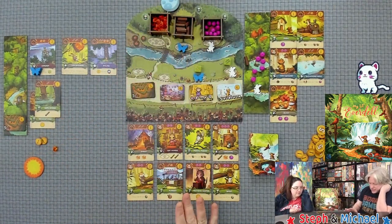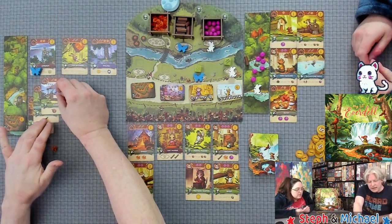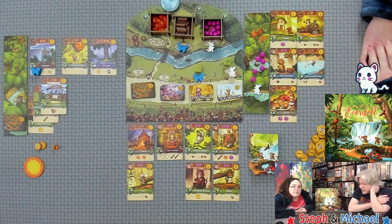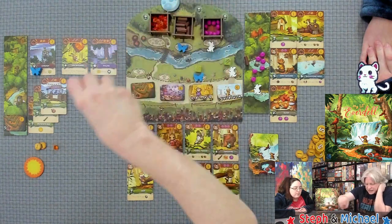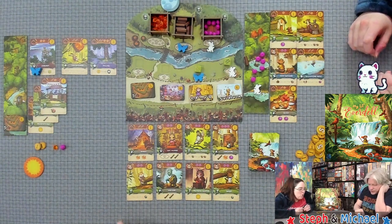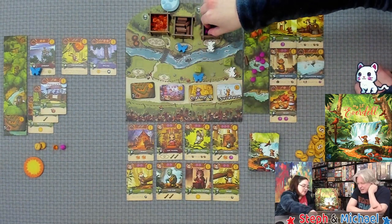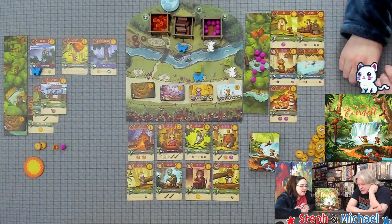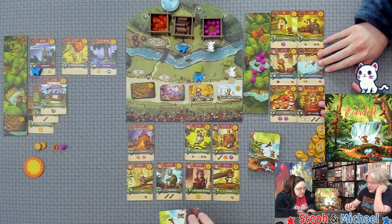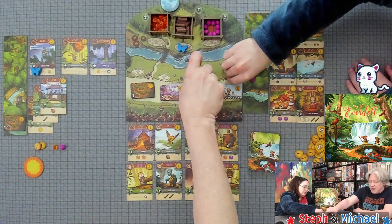I spend a stick and buy the market — that's one of any resource. I'll take a berry, because look at all the things that need berries. I'm not even sure I can get five critters if I try because I have no more berries. But that critter is cute and that's it — we're done with that round.